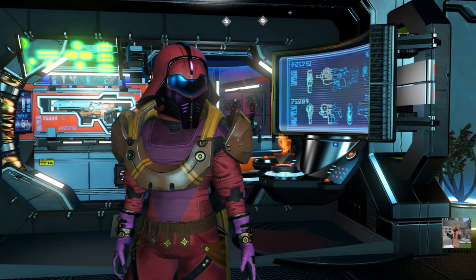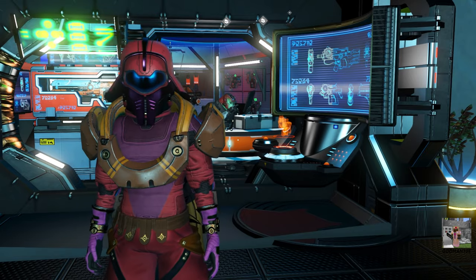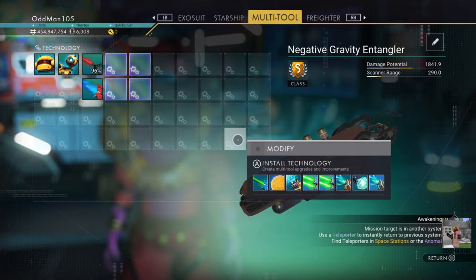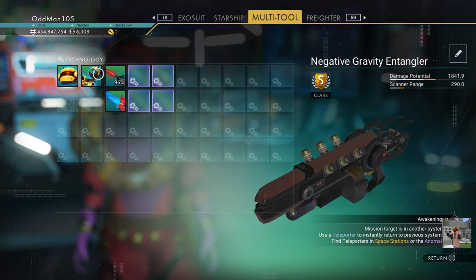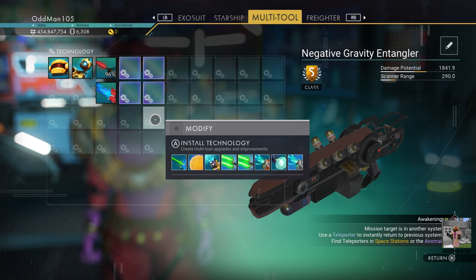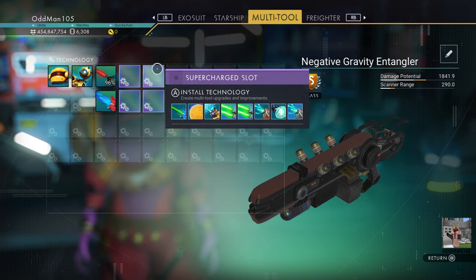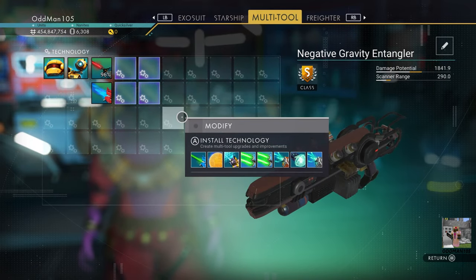We've arrived at the multi-tool vendor at a random space station and we've just completed upgrading our multi-tool. Remember, to upgrade multi-tools you must be at a normal space station — this cannot be done from an outlaw station. We now have a fully upgraded S-class sentinel multi-tool with all four supercharge slots grouped together in a cube form, giving us the highest possible damage potential of any multi-tool in the game. With the correct weapon blueprints and upgrades, this thing could potentially hit over 50,000 damage.